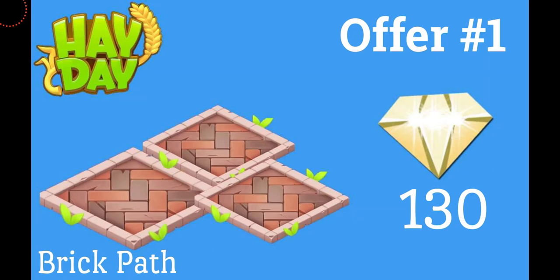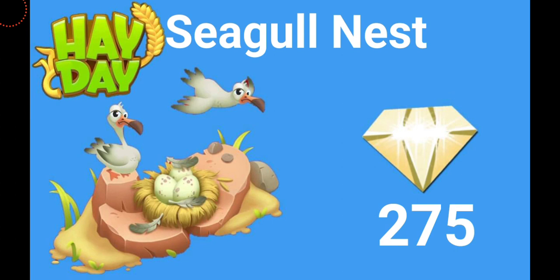They're going to cost you real money to purchase. Here's offer number one, which is the brick path — you can see on the left hand side, I think it's very pretty. It's going to come with 130 diamonds and it's going to cost you almost five dollars USD.